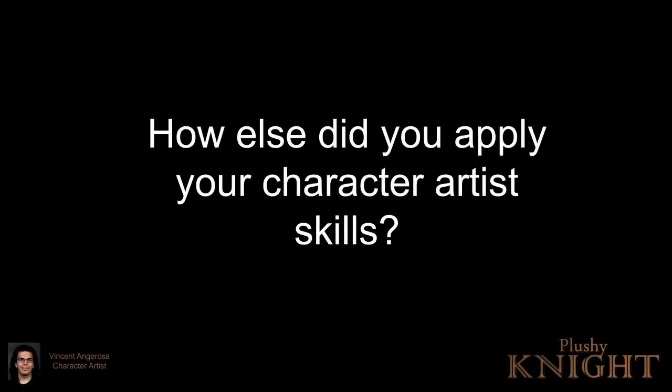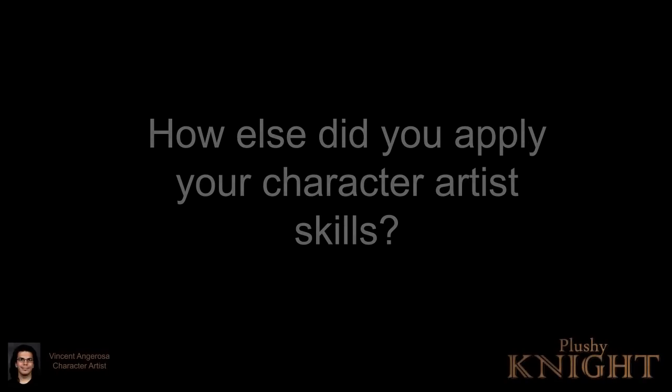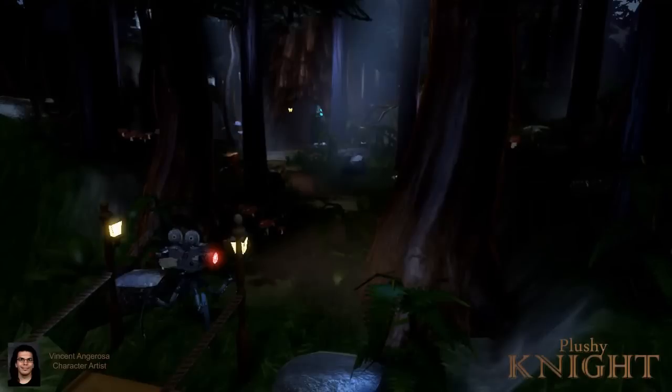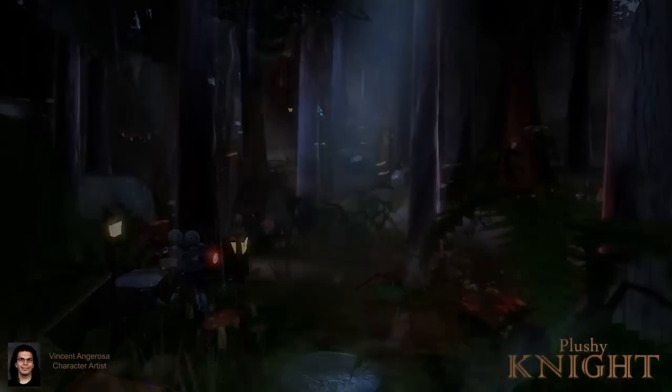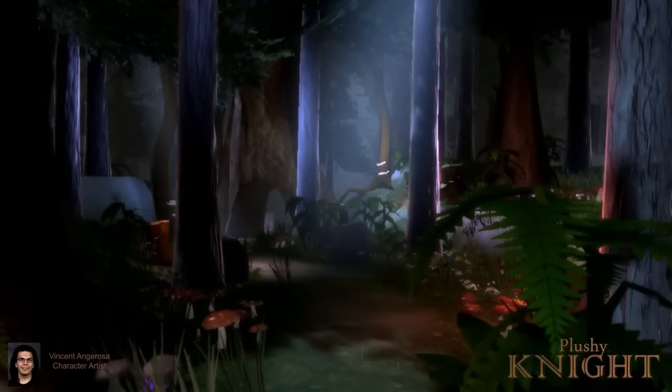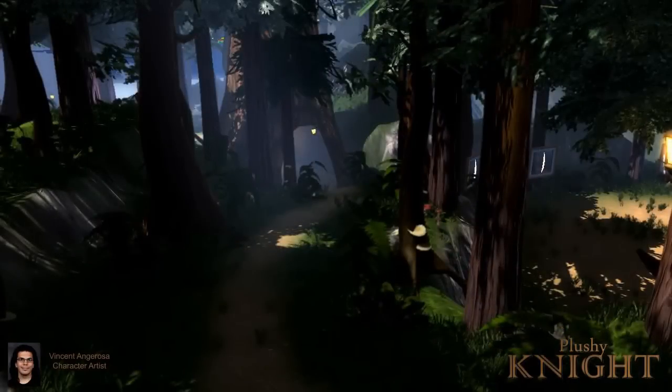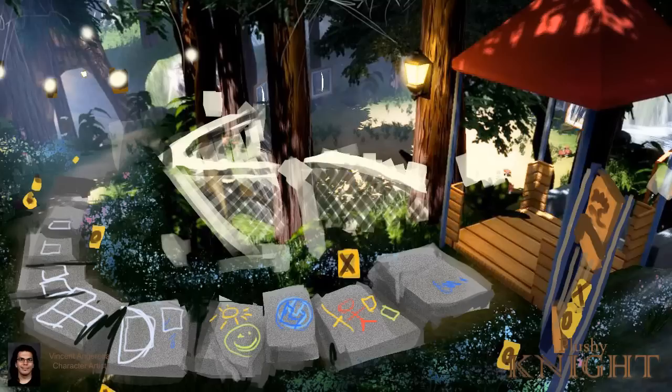Everyone kind of took notice of the fact that I was cranking out concepts for Chiron, photo ghosts, and the lieutenant enemies — I was always able to conceptualize them super quickly. As a result, now that we're in the polish phase, I ended up getting called in to do paint overs for the different levels to figure out how we're going to polish them and what else to add. I've gone from being a character artist to now applying the same skills as an environment artist.